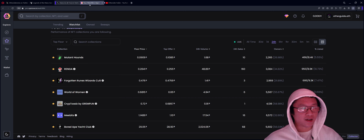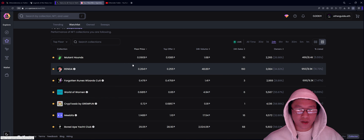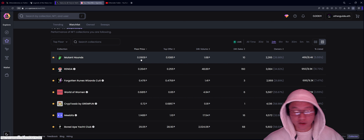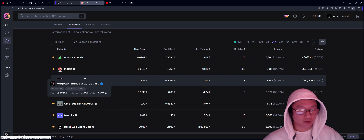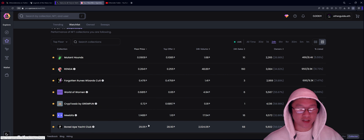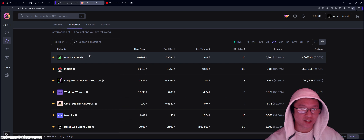If we take a look at Gem or OpenSea Pro, we can look at what the price of these NFTs are, just to see which ones are most accessible on the market if you're interested in picking up an ally. Mutant Hounds sit at 0.09 ETH, Renga at 0.26, Forgotten Runes at 0.47, World of Women at 0.68, Cryptoads at 0.72, MeeBits at 1.14 ETH, and Bored Apes at 3 ETH. Mutant Hounds are the most accessible way to get allies currently.